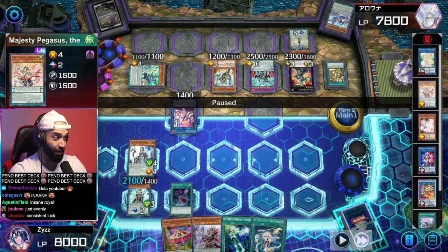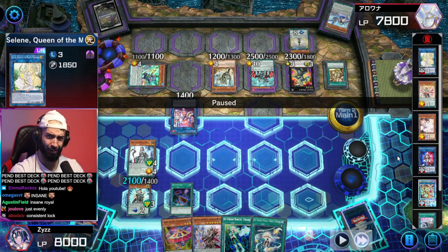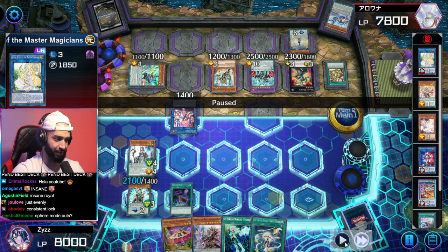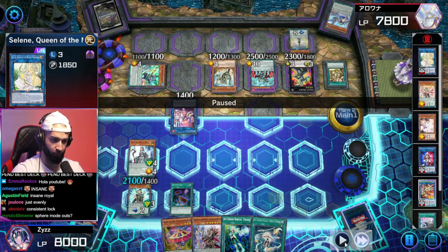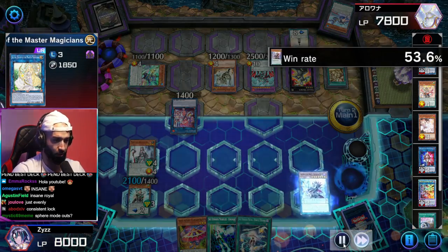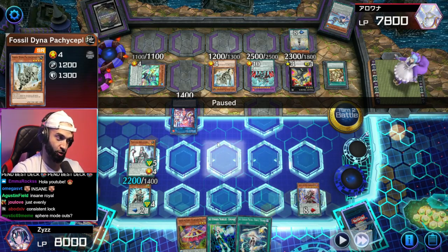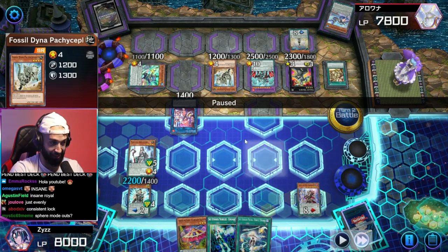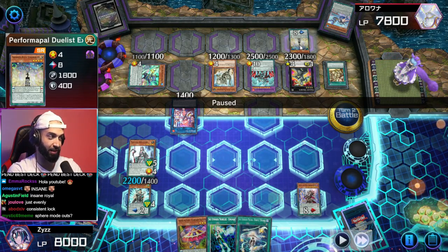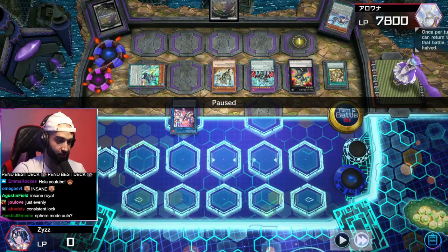It's so consistent because Electromite is legal, Beyond the Pendulum is legal, and Majesty Pegasus is legal with Selene legal in the same format. You could literally do anything you want — there's no answer. No one plays cards like Sphere Mode or Evenly in best-of-one, except for those fringe decks that literally just Sphere Mode and do nothing — and you already win against those. I could Mighty Master the whole board, but I can't special summon anything. My only answer is to enter battle phase and hope he has no protection spells.